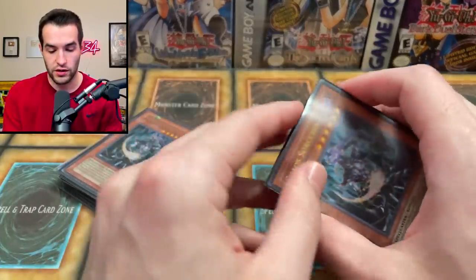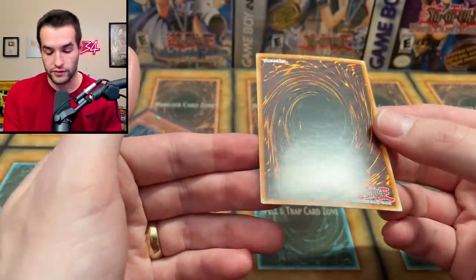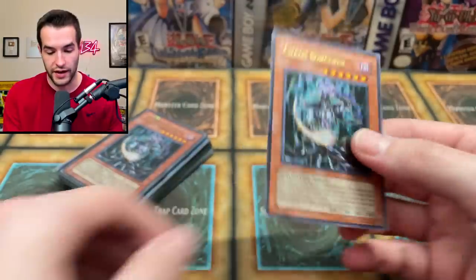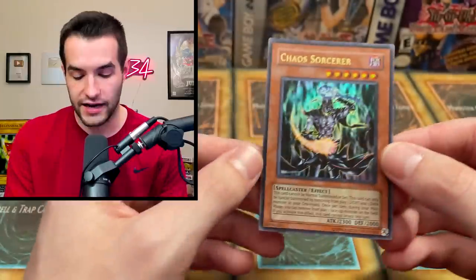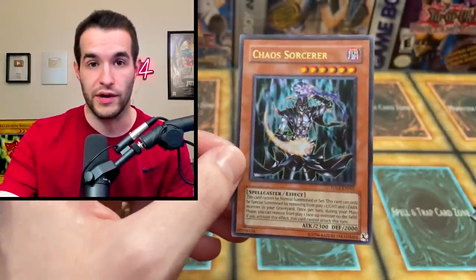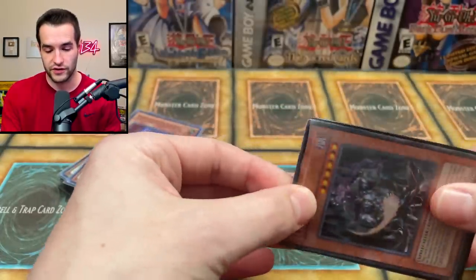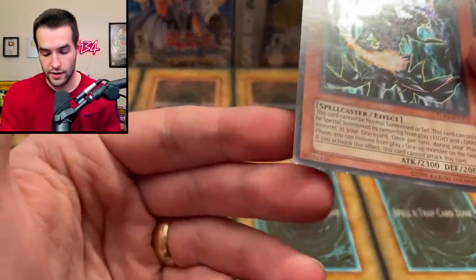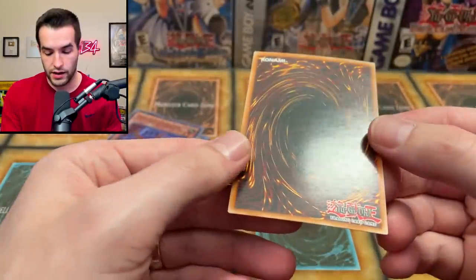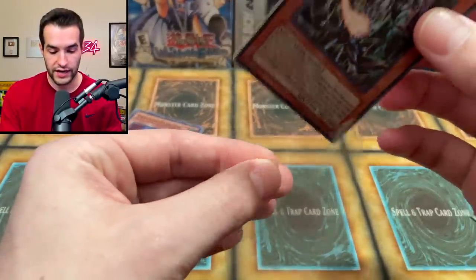Then we have the Chaos Sorcerer - let's see what condition these are in. This is Turbo Pack, so this one's pretty expensive if it's near mint. Back looks... wow, this one's actually pretty nice - pretty close to near mint, actually, which is pretty cool. Maybe a little bit of whitening right there, but not perfect. I definitely could use this in one of my Goat Decks. There's also a second Chaos Sorcerer - let's see if this one is in equally as good condition. A little bit of whitening on the bottom. Back looks fairly clean - this is probably like Light Play or something like that. Pretty nice card.